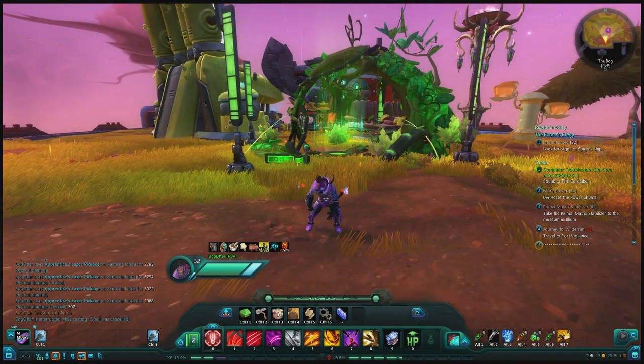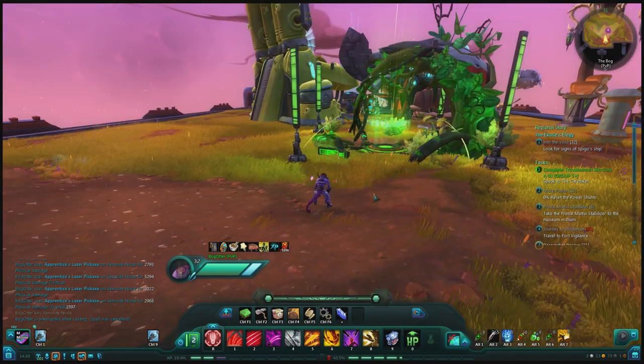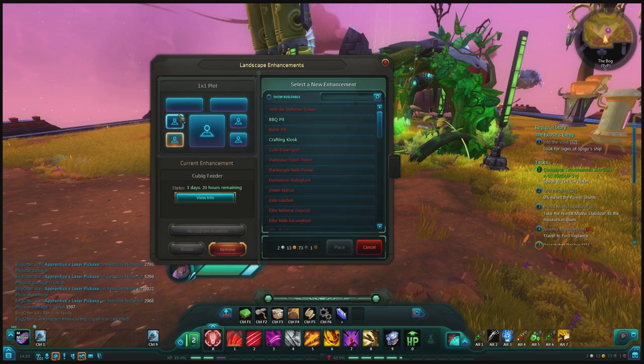I recently unlocked this - I got a random drop off of a creature in Farside and what this does is it unlocks an expedition. Let me see if I can find it here. Now if you don't know what an expedition is...